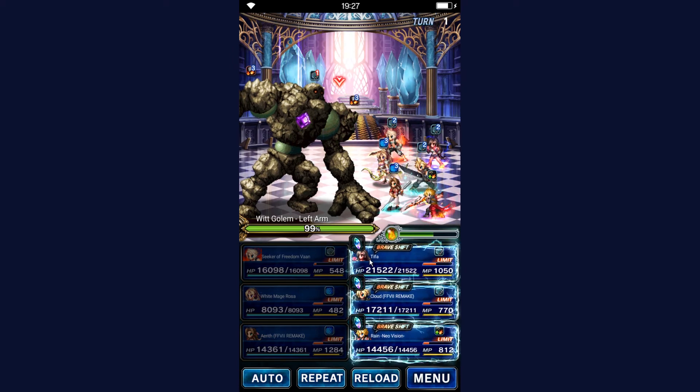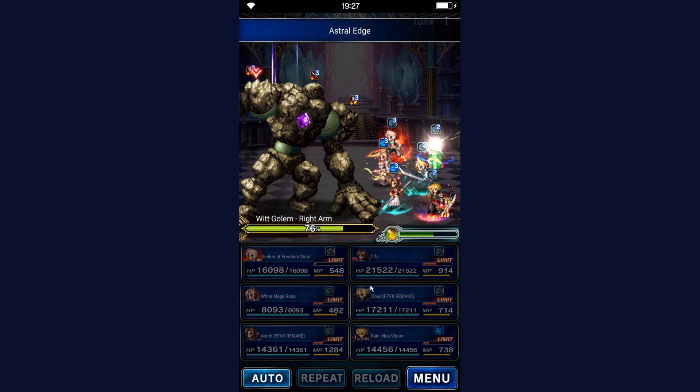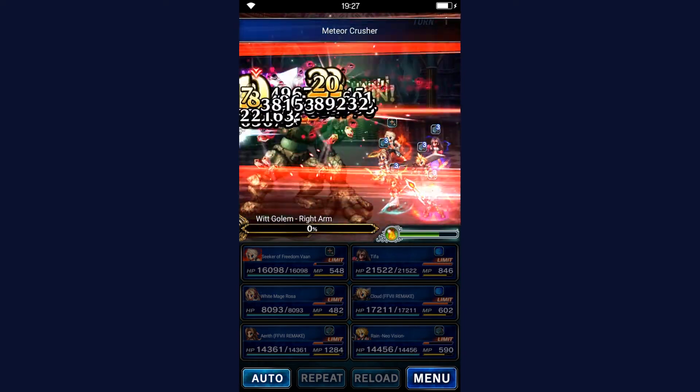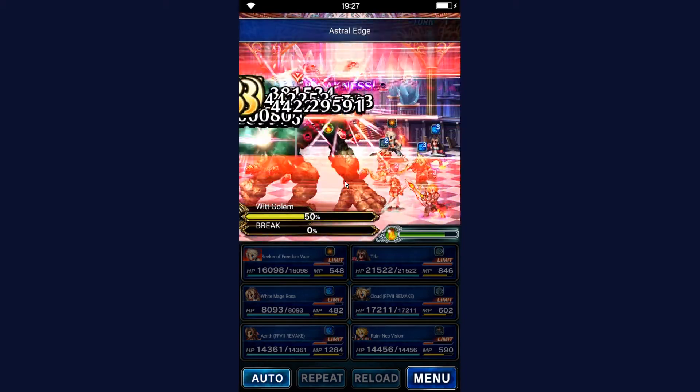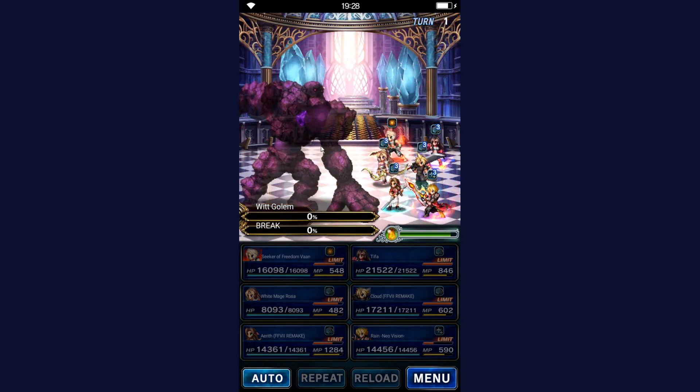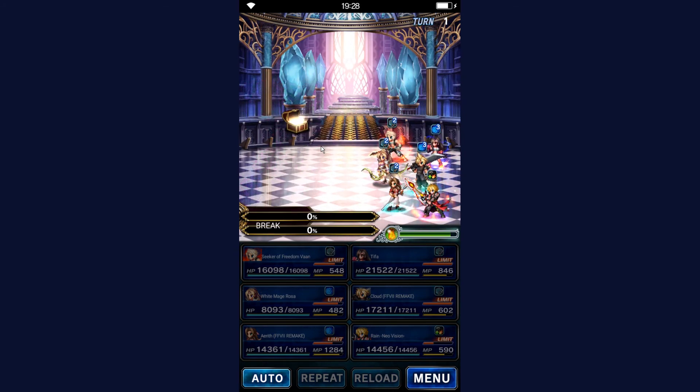And switch back to the boss — who is not going to die. Oh, he is! So that is the easiest way, especially if you have Neo Vision Rain, he makes this fight a complete joke as you've just seen. Otherwise you'd have a second turn where the main body is remaining, but if the main body remains the boss does nothing on turn one, so you can just chain him to death on turn two.